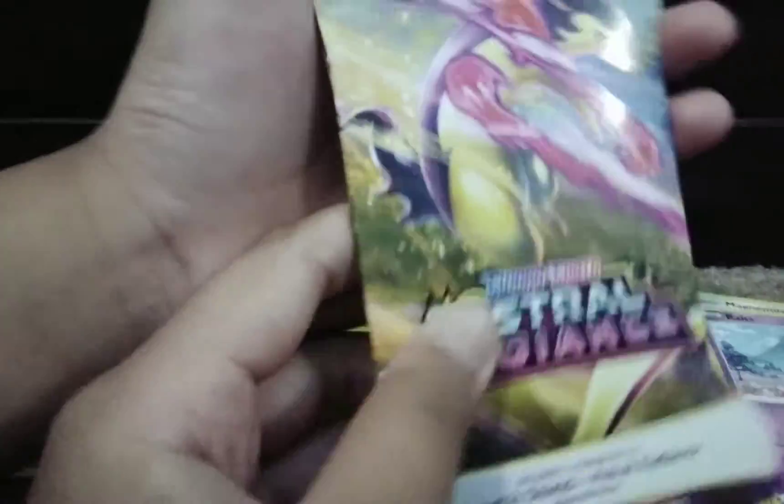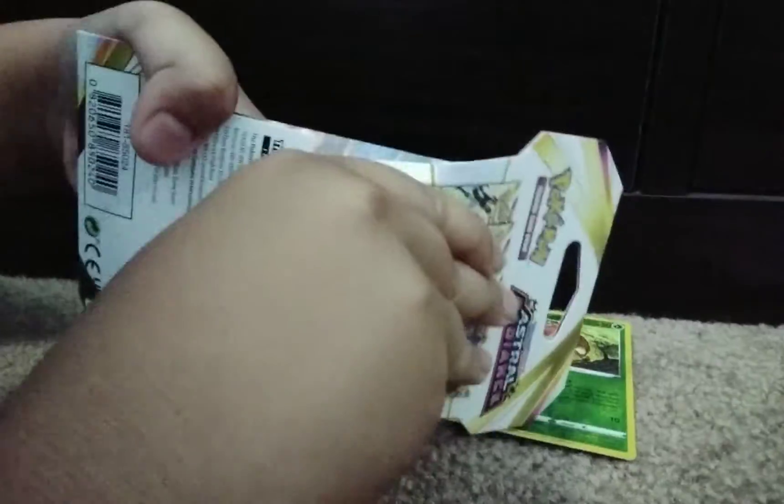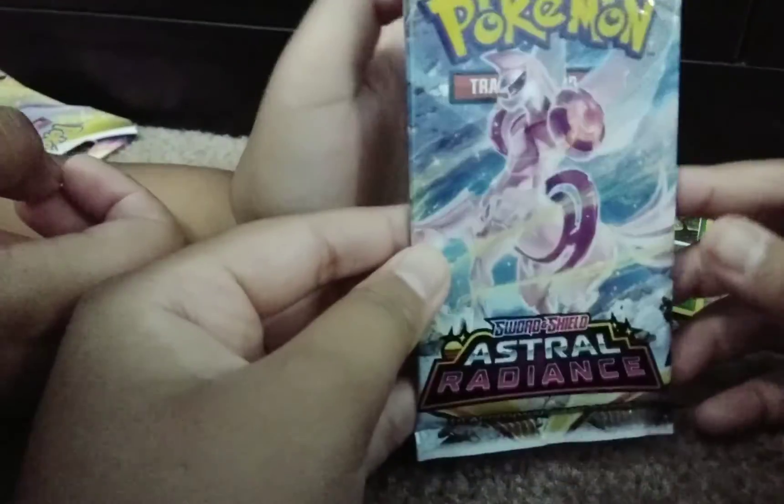Now let's let my brother go ahead and open this Samurott and Typhlosion pack. Go ahead and open it. Open it from there — yeah, just like that. Grab the pack. You don't have to do that, just grab it here. Or... we have an Origin Palkia. I'm gonna go ahead and open it.